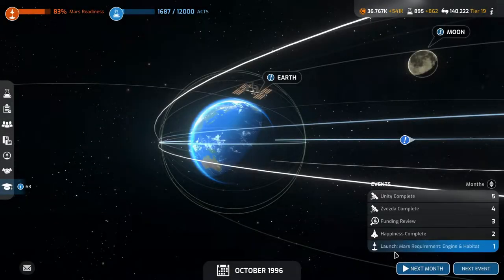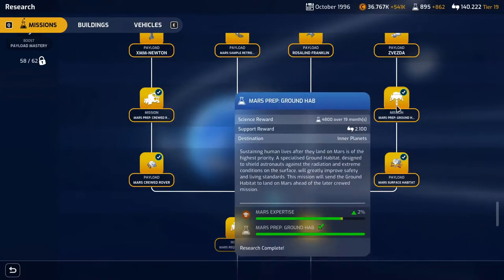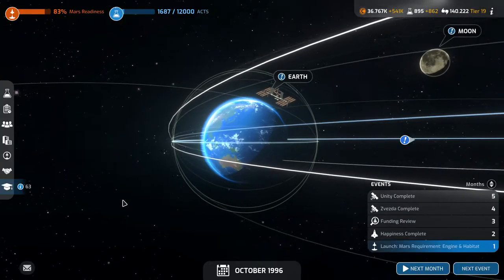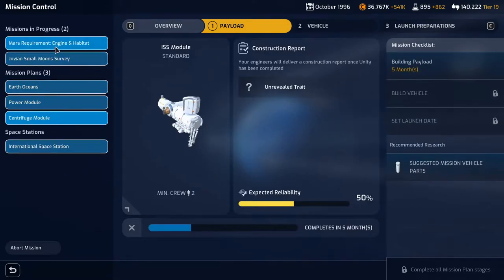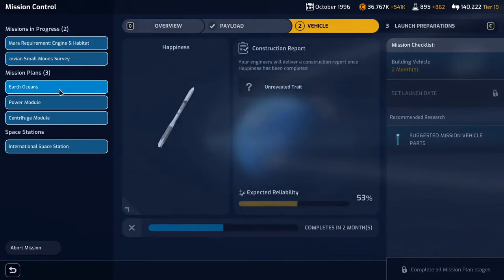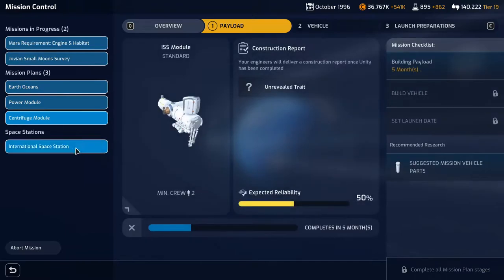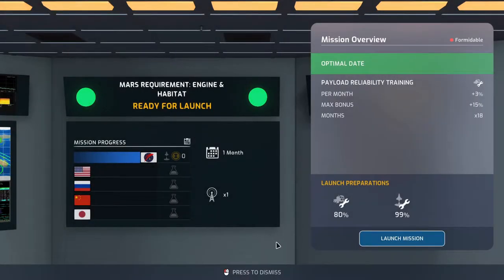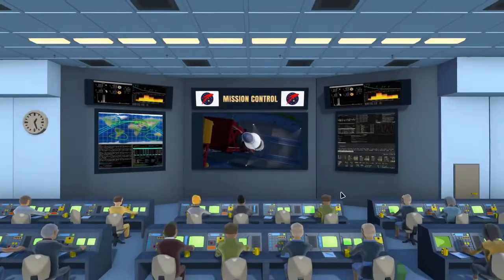Welcome back to Mars Horizon. We are launching the engine and habitat next month. We have the research for the service habitat but don't have a mission slot for it at the moment, which is a little annoying. This will take 21 months — other tasks are done in two, four, five months — so we'll have a slot for it soon enough. Ready for launch: 99% launch reliability, 80% payload reliability on the engine and habitat. Let's go.